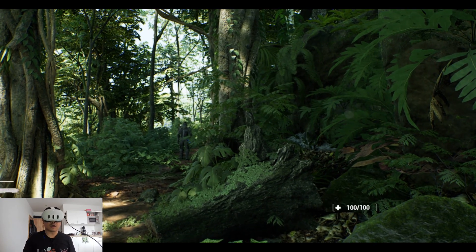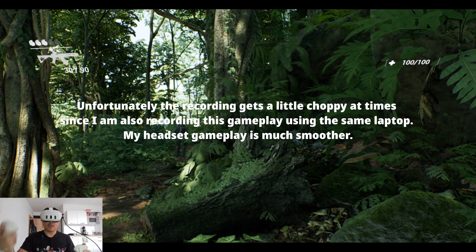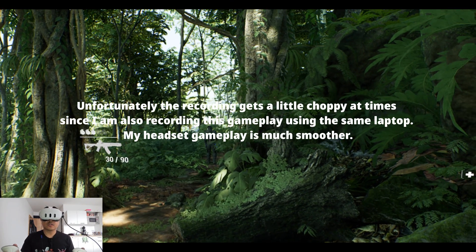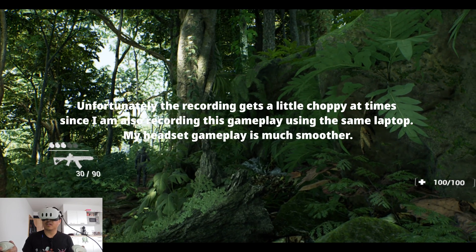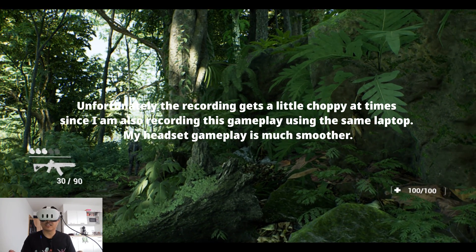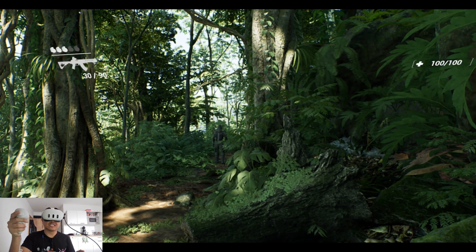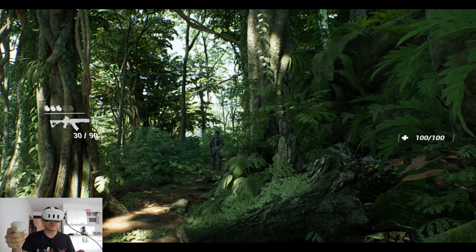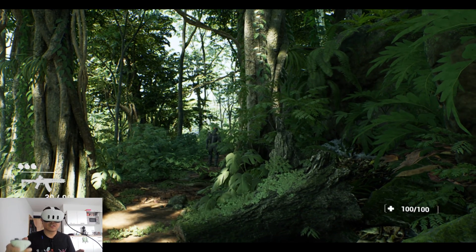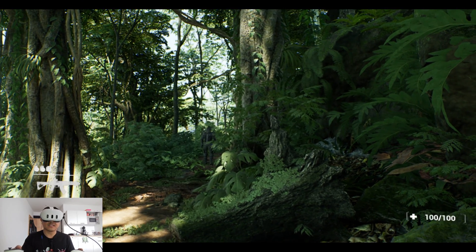So here we are. If I press the left trigger, that should bring up our weapon. And we are here in a jungle forest that I got in the marketplace for cheap — it's pretty old, not even the newest latest and greatest, but it still looks great in a VR scenario. Additionally, we are using DLSS 3 at 66%. If you press H, that's 33. J is 66, and K is 100% DLAA.